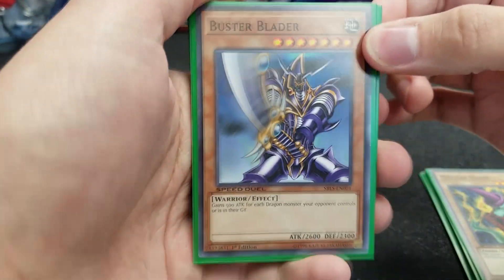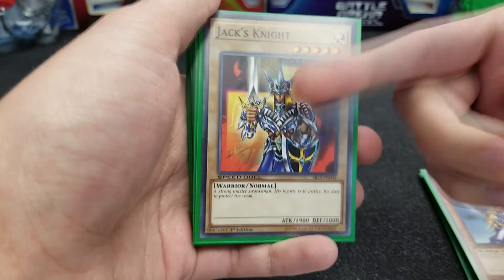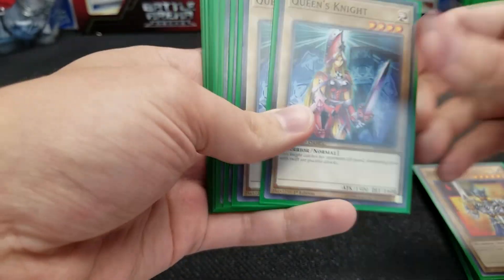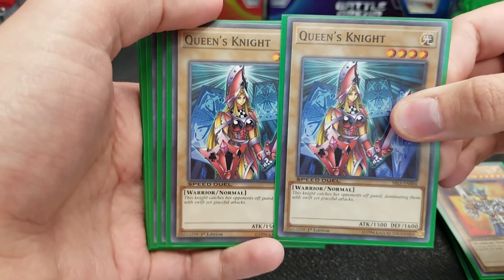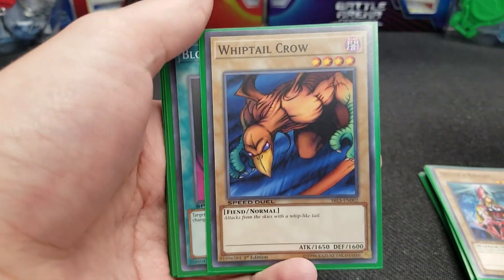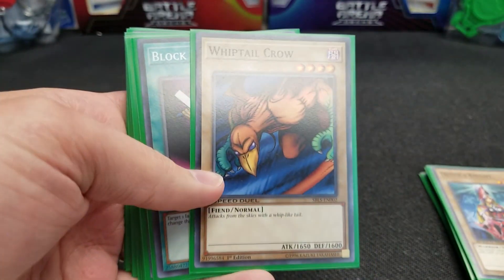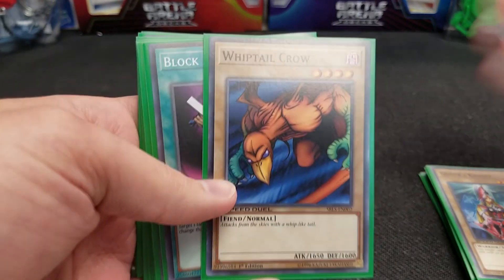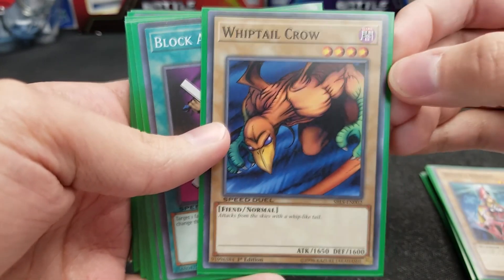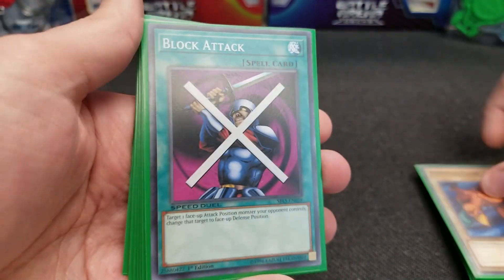I had Buster Blader in there but never actually saw the field. One Jack's Knight, also never saw the field — that's one I possibly would have dropped for the Wicked Breaking Flamberg Bows. A couple of Queen's Knights at 1500/1600 — good strong numbers for a 4-star in sealed format. For this event, you open 6 packs of Speed Duel Booster packs and build your deck from just those 8 packs, plus a skill card, for a 20-to-30 card deck plus 5-card sideboard. Whiptail Crow at 1650 attack — I think that's the strongest non-tribute monster before any added abilities from Straight to the Grave.